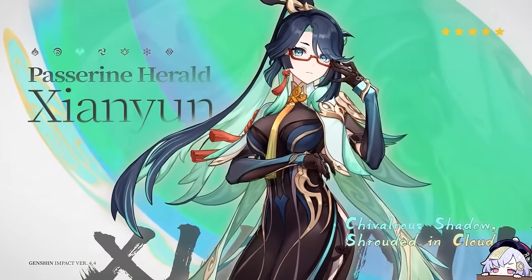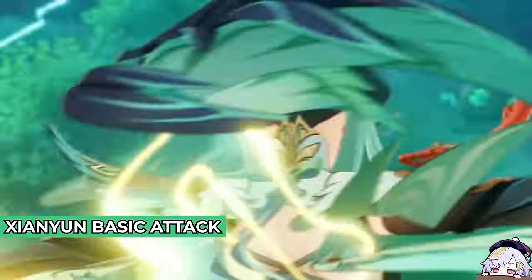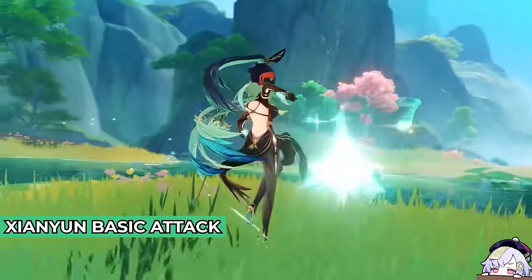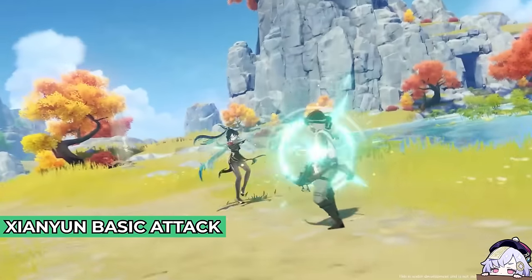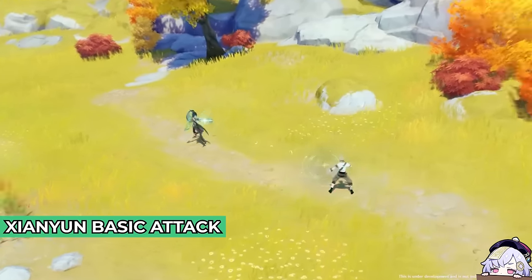Chiori is a 5-star Anemo catalyst character. Her basic attack performs up to 4 strikes dealing Anemo damage, and her charged attack will drain stamina and launch an attack in a straight line, also dealing Anemo damage.